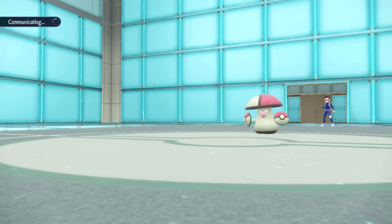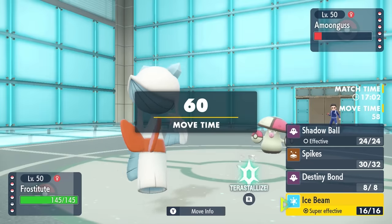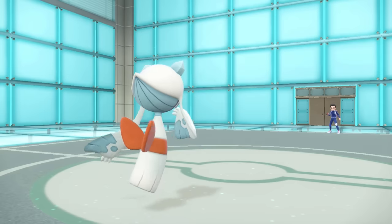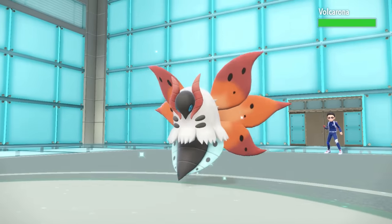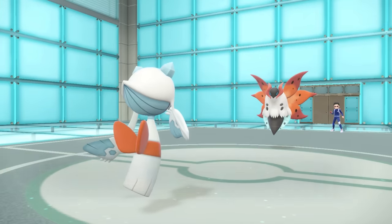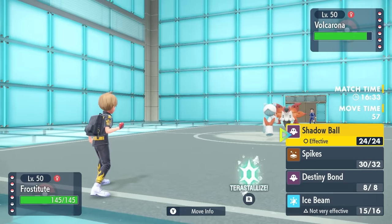Now I can switch into whatever I like and I go right back into Froslass, because I do threaten Amoonguss with Ice Beam and they don't have much that wants to come in on it. They end up switching Amoonguss out — it gets the Regenerator heal — and they actually just go right into Volcarona. We don't see it take damage from the Spikes, which tells me it's wearing boots — doesn't even have feet, but it must have one little boot at the tip of its thing.